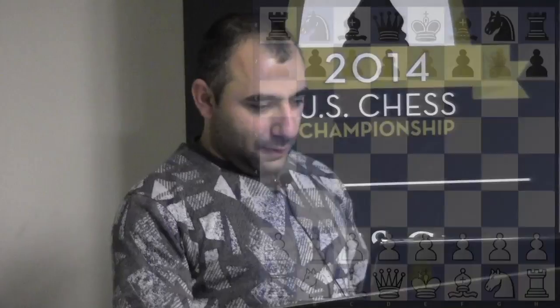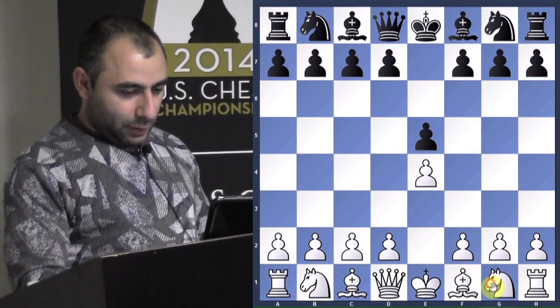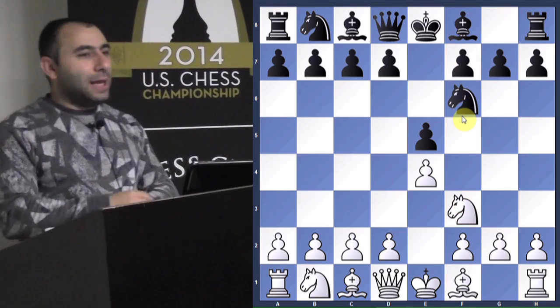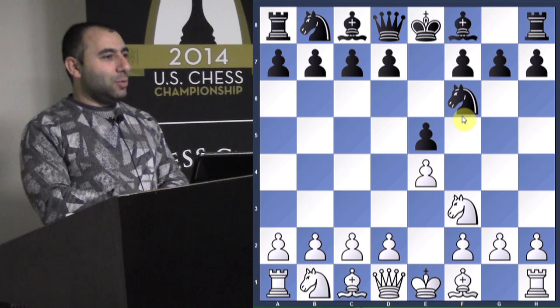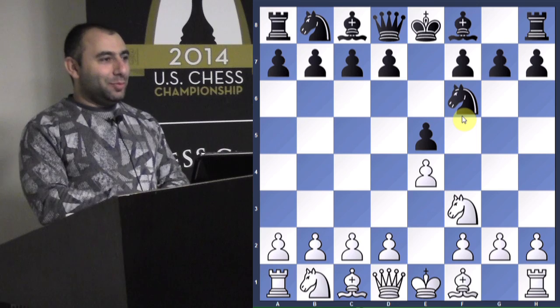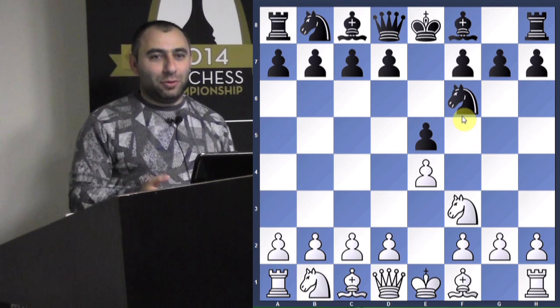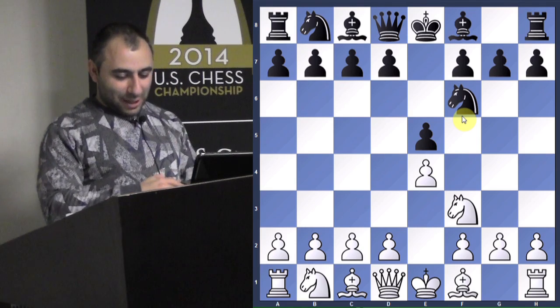Let's take a look at this game, played by Bill. E4, E5, Knight F3, Knight F6. Everybody here - do you know the name of the opening that Black is trying to play? The Russian game - also known as the Petrov. If you're in Russia they'll say Russian game, but it's the same thing: Petrov.